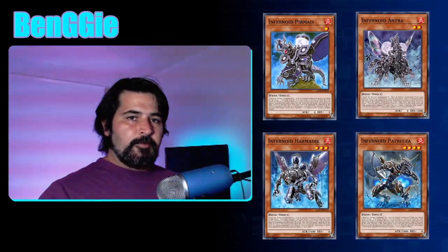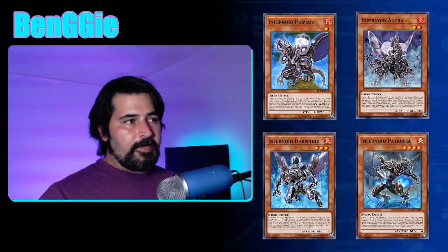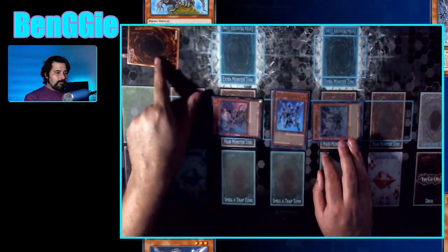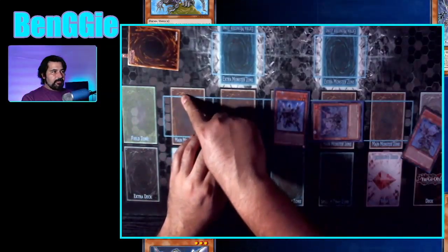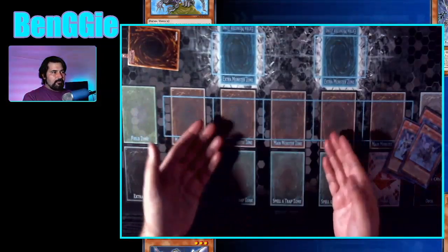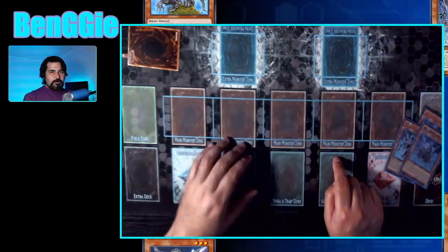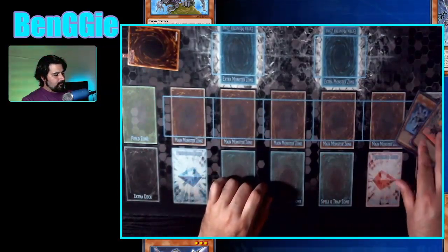All four of the Baby Infernoids have a spot removal effect, and they share a quick effect: once per turn, you tribute a monster you control to target a card in your opponent's graveyard and banish it. If you had multiple copies on the field, you can tribute all of them targeting the exact same card, which means there are still more cards left in your opponent's graveyard. So that's something cool you can do with these guys.